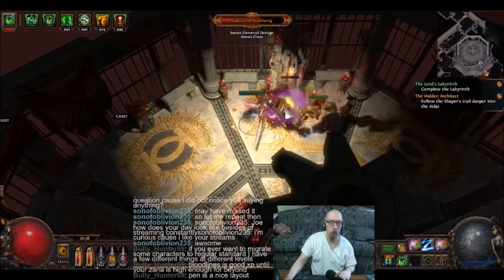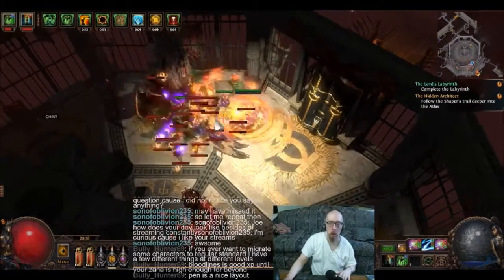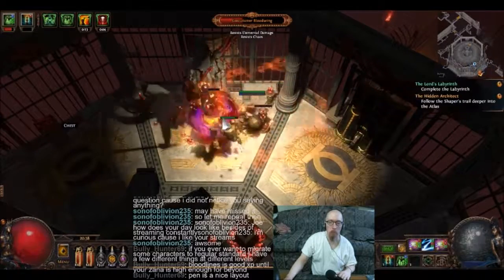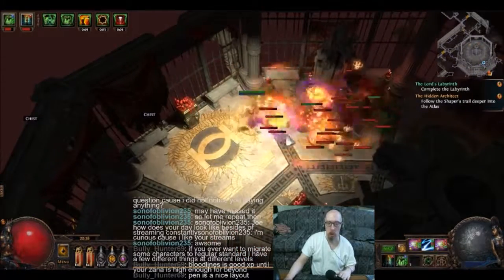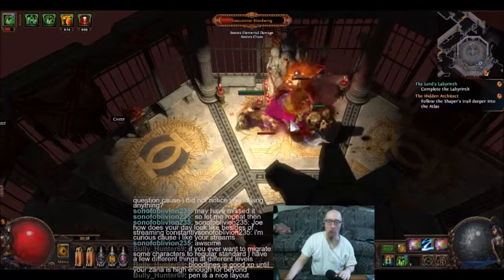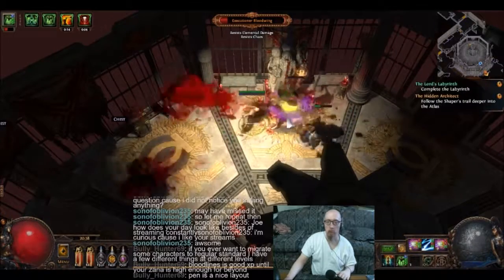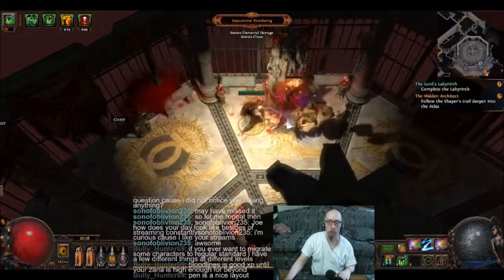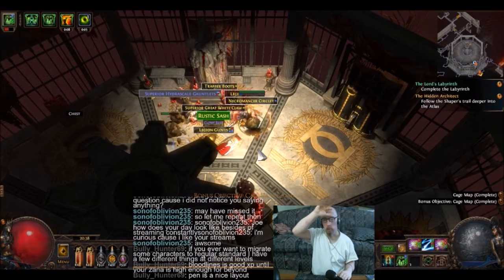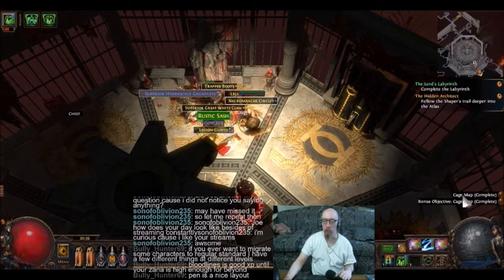He summons a ton of adds. Well, this doesn't look too difficult to battle. Guess that was fairly easy — it's mostly a tank and spank. And the Cage map is complete.